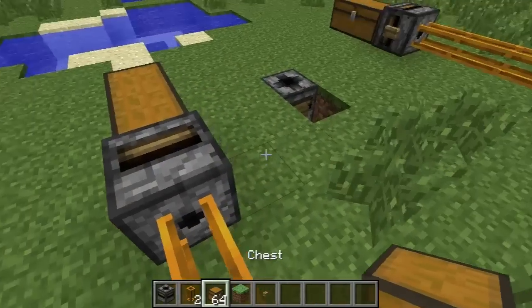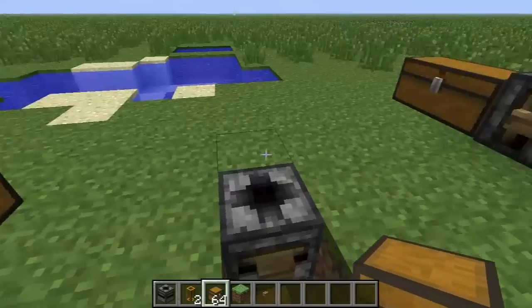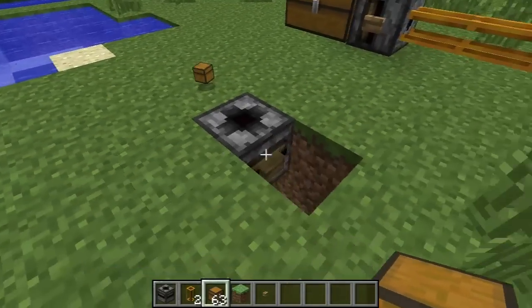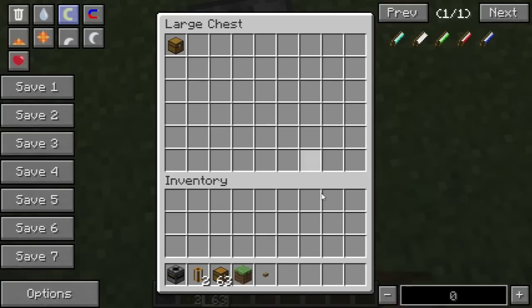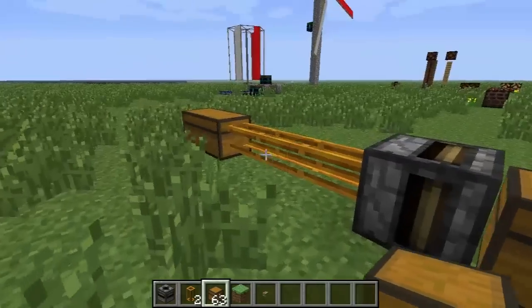A side note about transposers: they are not just for pulling items out of inventories — they will also suck items up off of the ground. So if I put that item on the ground and activate the transposer, you'll see it gets put into the chest here.